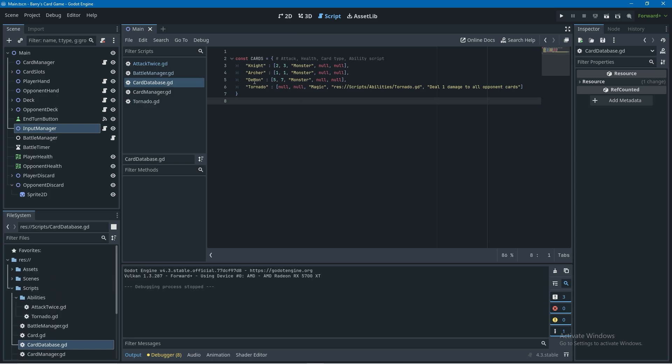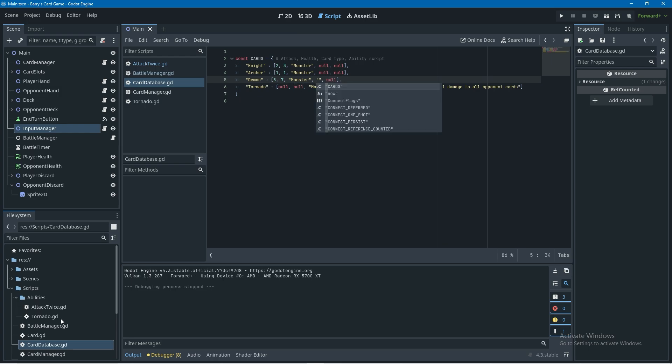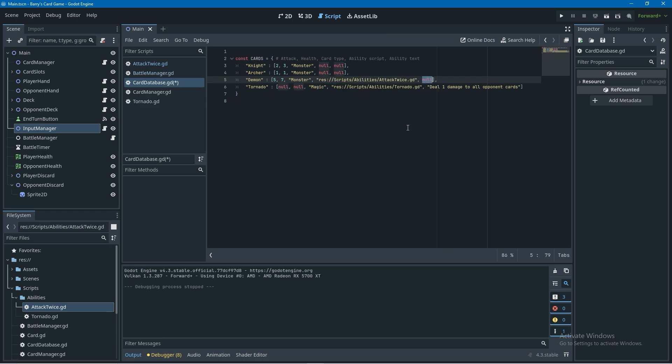Now we need to assign this ability script to someone. I'm going to open up our card database and give this ability to the demon. Where we have null I'm going to put quotes, then copy the attack twice script path and paste it into the quotes. I'll also give it some ability text - making sure that's also in quotes.